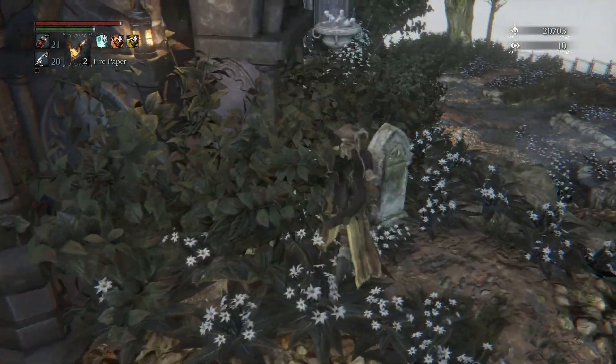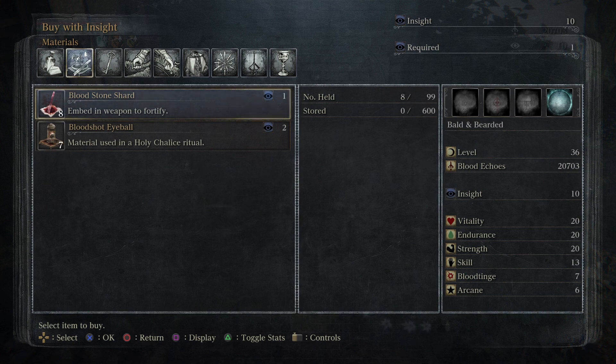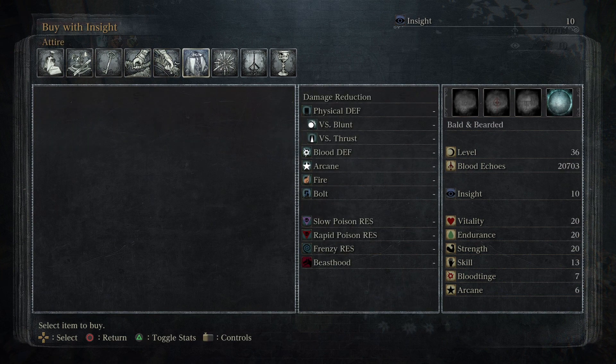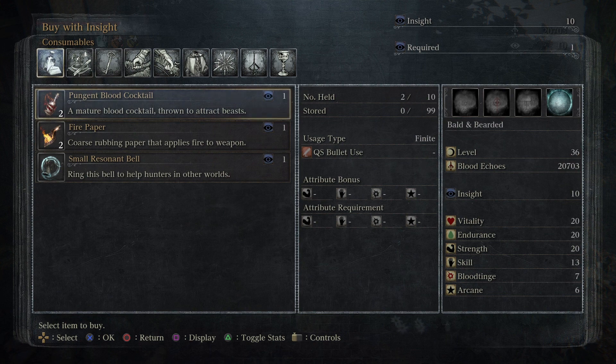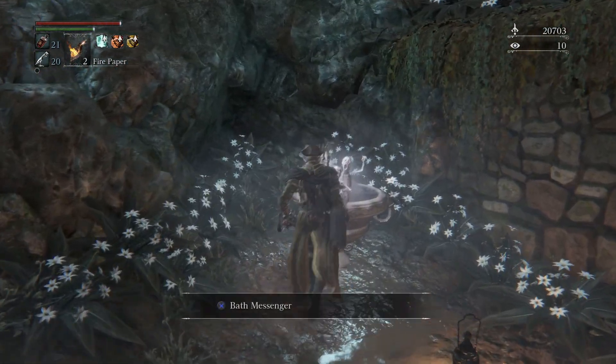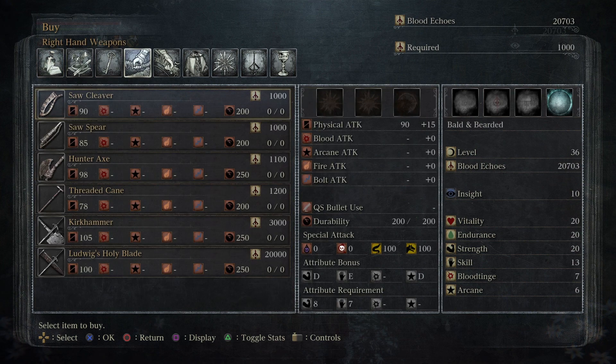There are a couple different ways to get Fire Paper — you can go over here and spend some Insight. You don't want to be huge on Insight because it can make the game more difficult, and you also get to see and hear things you couldn't before. But I like to spend Insight on armor or attire as soon as it's available. If we happen to become short on Fire Paper, I'll probably purchase it here. We can also get Fire Paper for Blood Echoes from this vendor. Let's go ahead and bounce out of here — I'm going to spend my Blood Echoes on improving my character and then we'll head out.